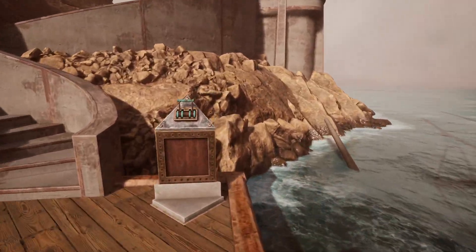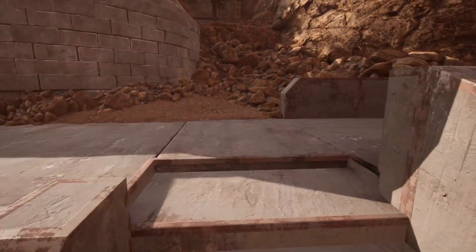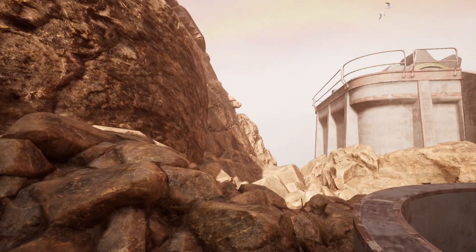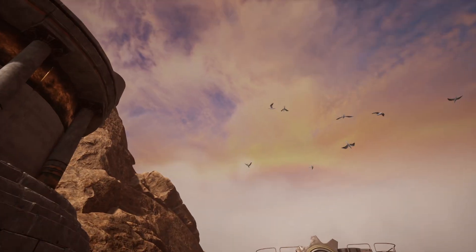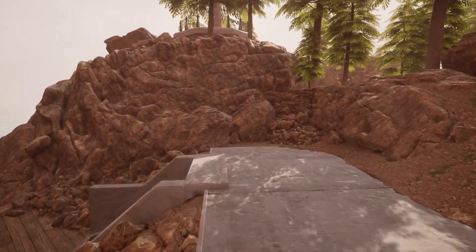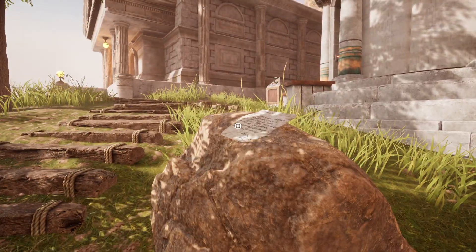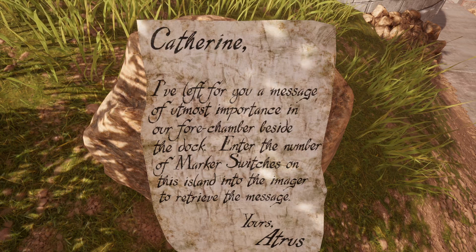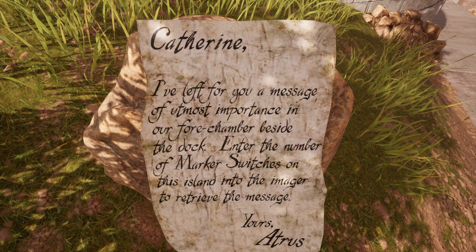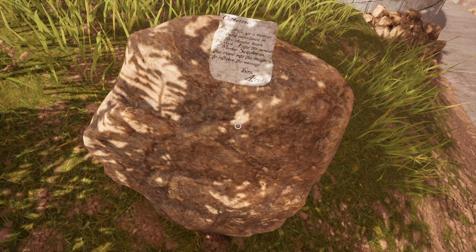Well, it's beautiful here for sure. So I want to see here... I honestly have no clue. Wait, there's a note here. "Catherine, I've left for you a message of utmost importance in our fourth chamber beside the dock. Enter the number of marker switches on this island into the imager to retrieve the message."